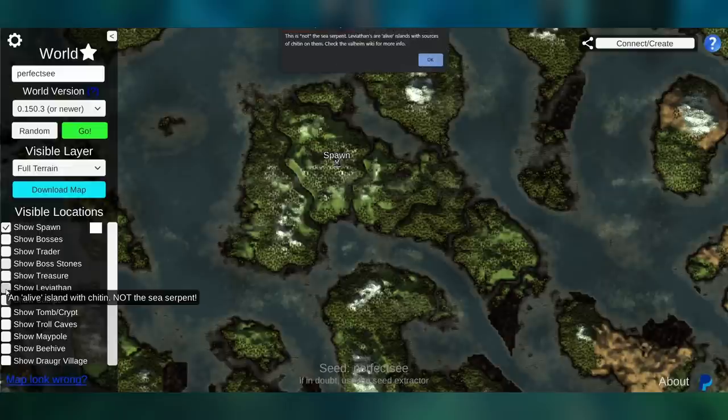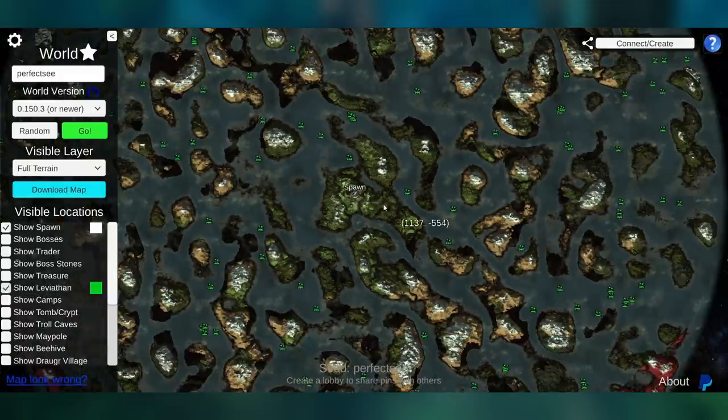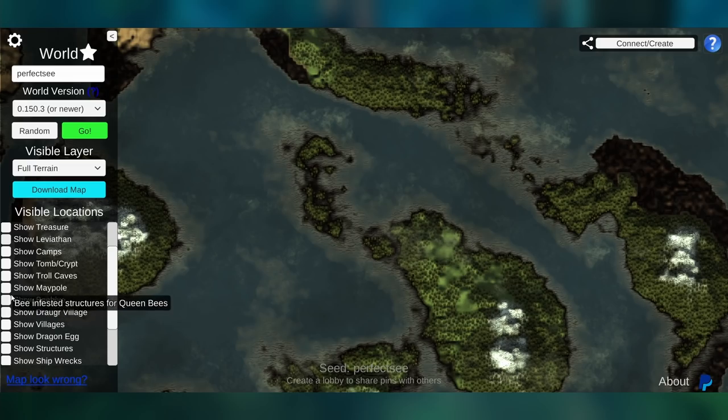You can zoom out and see all the different possible locations a leviathan can be. If it's true that they share the same spawn location with a sea serpent, if you go to these locations and there isn't a leviathan there, there could possibly be a sea serpent there. Then it just goes on for all the other different things you could possibly want to know about.